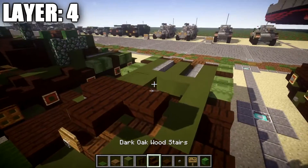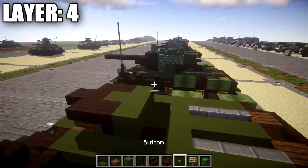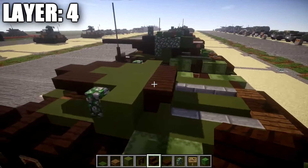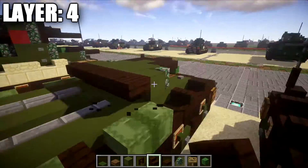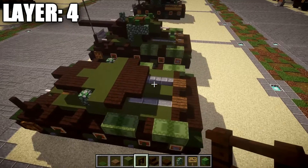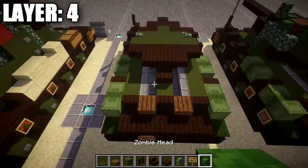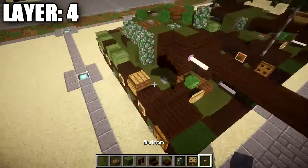Place a green stained clay block in the middle on the back of the stair followed by a dark oak wood corner stair on both sides. Then place a row of three green stained clay across with a mossy cobblestone wall on both sides. Place a row of five green stained clay across, followed by a row of three dark oak wood stairs upside-down off the center three blocks toward the back, and dark oak wood upside-down corner stairs on both sides. Place a row of three dark oak wood top slabs for the turret base. Place a dark oak wood slab on top of the green stained clay block.